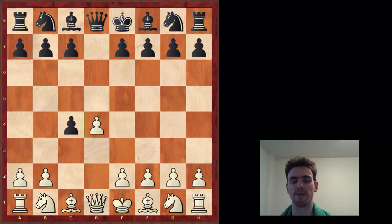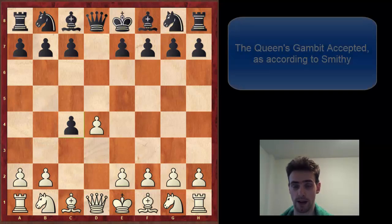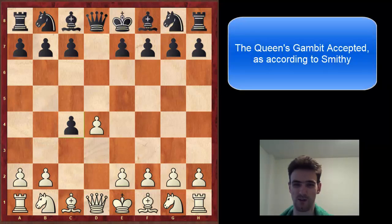Hi everyone! So it's SmithyQ, SmithyQ.com. We're back with the next part of the opening survey. Today we're going to be covering the Queen's Gambit Accepted. This is going to be slightly different from the previous versions of the survey. I'm still going to go through some ideas and plans, but I'm going to do this more from a black perspective. I'm going to try and give you a very comprehensive, 15 minutes or less black repertoire.